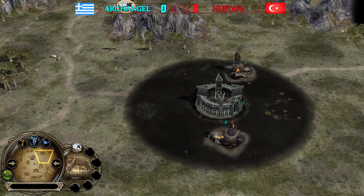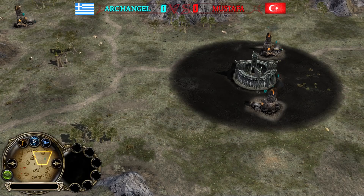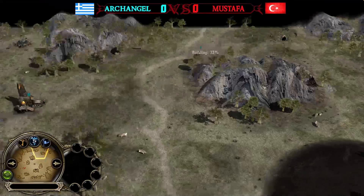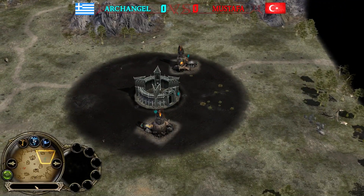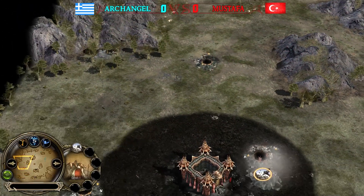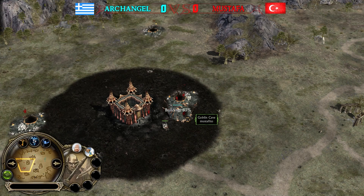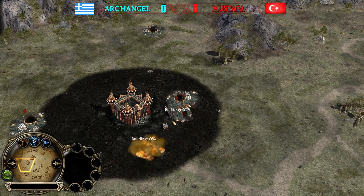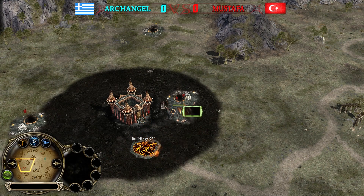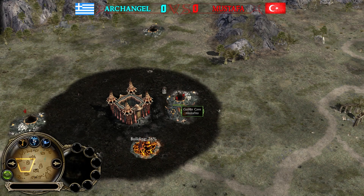I haven't seen this build style for a long time. Normally you see production buildings around the fortress or built offensively, but Archangel is building them kind of defensively, though not around the fortress. On the other side, Mustafa has four tunnels going into Goblin Cave number one. The second builder is likely saving for either the Goblin Cave, fissure, or spider pit — and he's going spider pit as the second production building to eventually get spider riders.